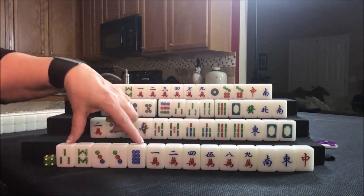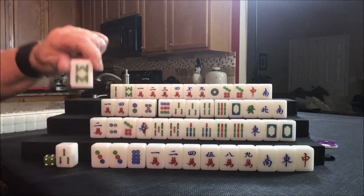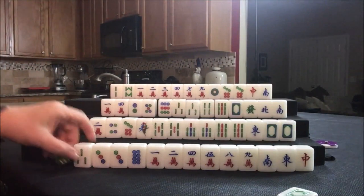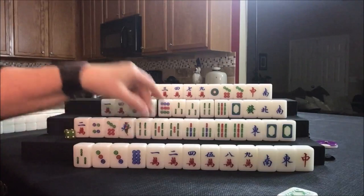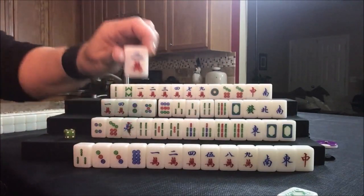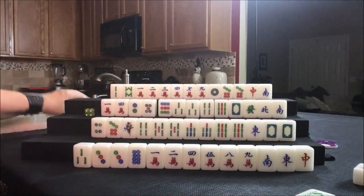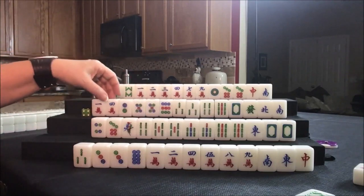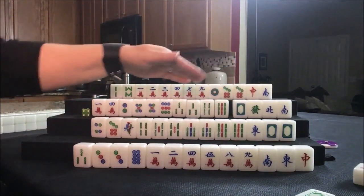Let's get rid of all these. Discard the eight bam and draw for south — four bam. That's helpful for half flush. Two crack. Drawing for west — five dot. So for lesser tiles, lesser honors and knitted tiles: three, nine, one, four, seven, two, five, eight. Let's discard the nine dot.